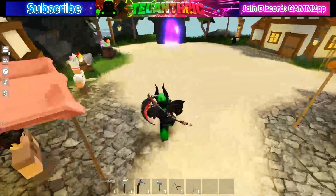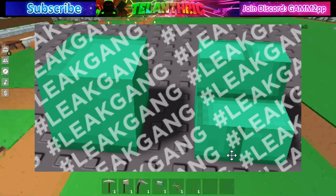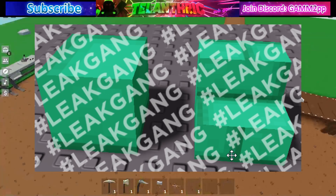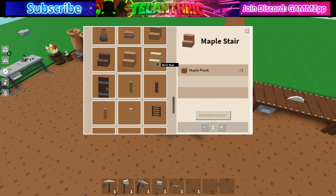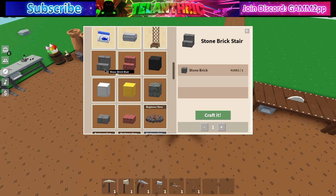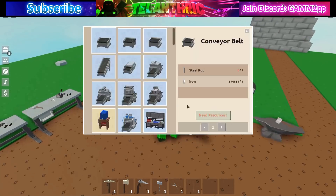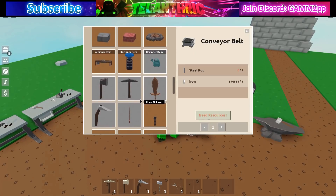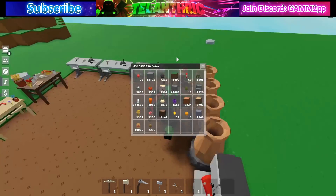Next up are the blocks you'll be able to make with the Prismarine Ore. These are going to be under the workbench, and you'll probably find them with all the other blocks. You can see there are all the slabs and all the stairs — the Prismarine stairs will be under here with the other stairs, maybe with the stone stairs since it looks like stone brick. The block will be with the other similar blocks.